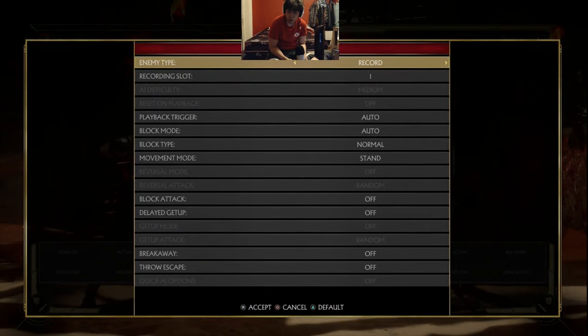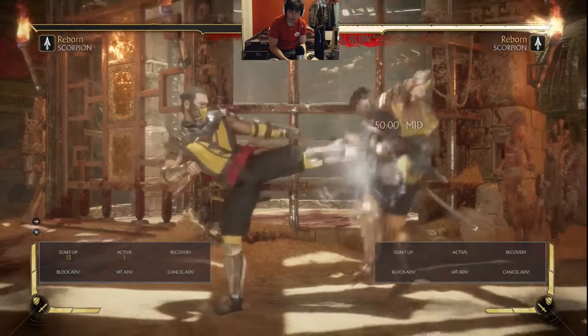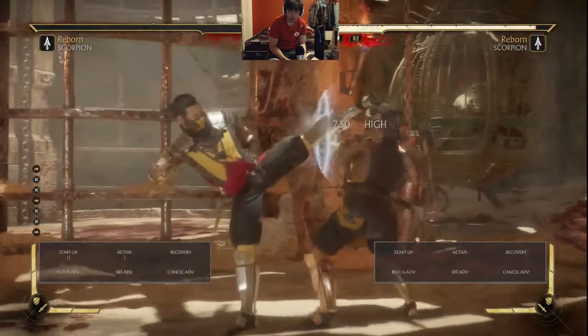Scorpion's forward 3, as you already know, is very scary. Whether you're watching Scorpion tournament players play offline or running into them online — even the bad online players — they know to use a lot of forward 3.